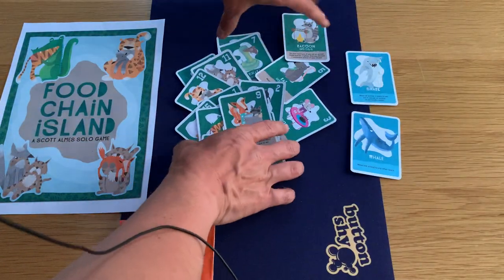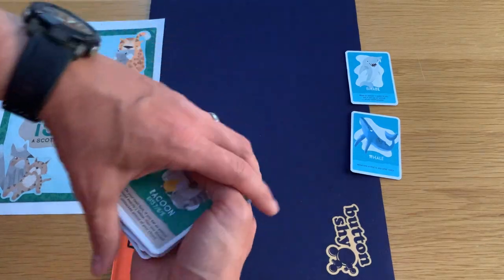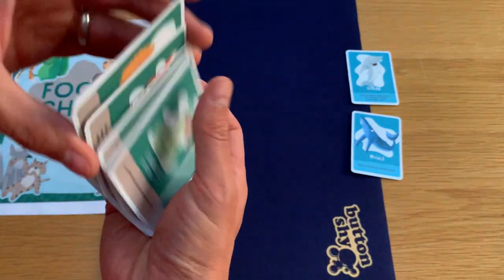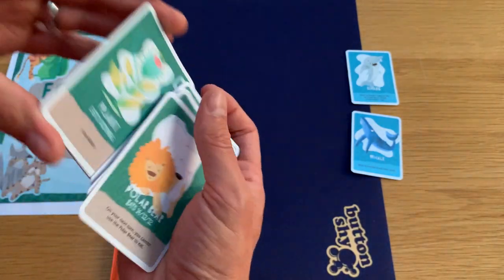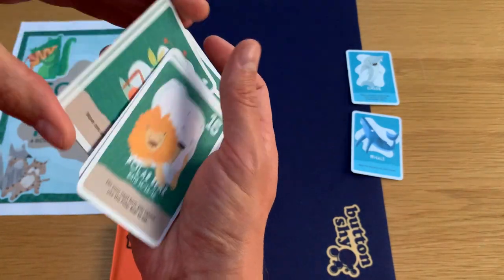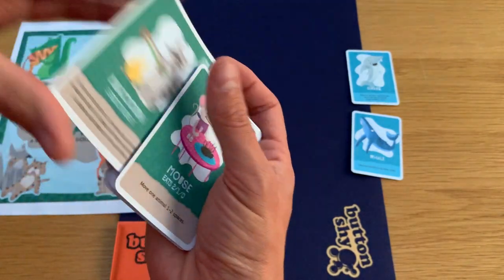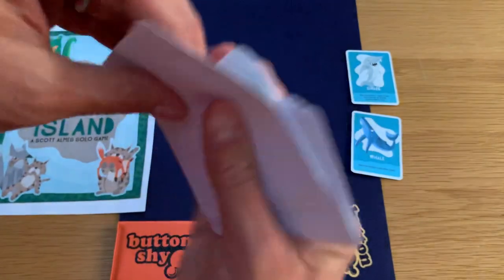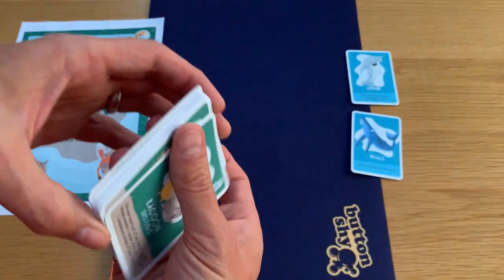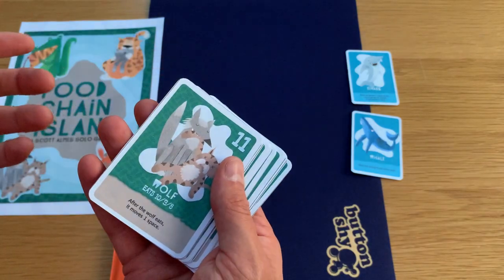This is obviously just a rough print-and-play version. In every Buttonshy Kickstarter there's a testing print-and-play file you can use to make your own game. As you can see, I've just printed it on card stock on my inkjet printer, so bear with the print quality.